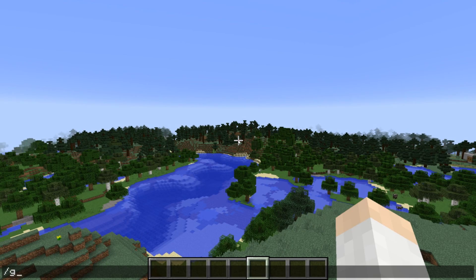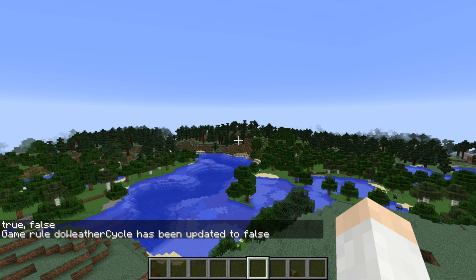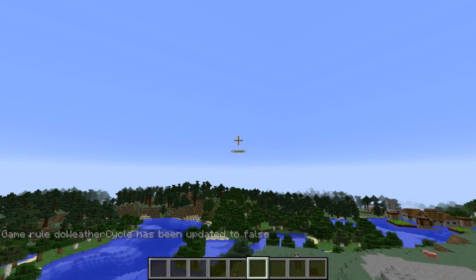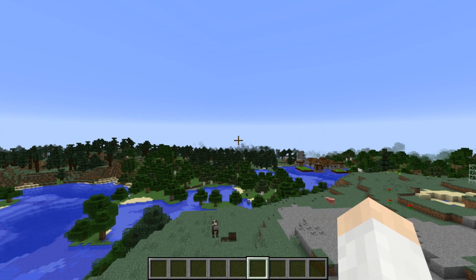We also have a new game rule this week, and that is the Do Weather Cycle game rule. You can change it to either True or False. It's defaulted to True, which means the weather cycle goes from Clear Skies to Rain to Thunderstorms. But if you change it to False — as I'm doing right now — the game rule Do Weather Cycle has been updated to False, which basically disables the weather cycle. Since it's Clear Skies right now and we've disabled the weather cycle, it will always remain Clear Skies forever on this world.